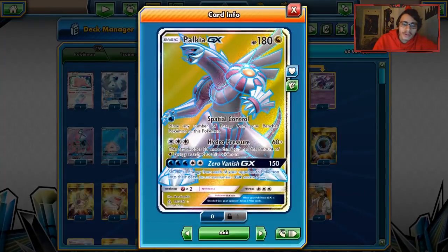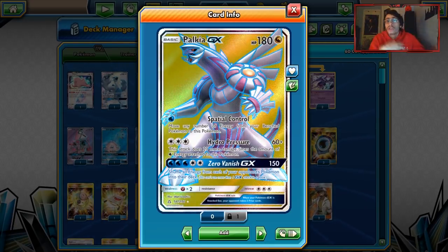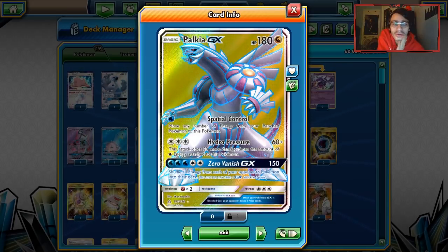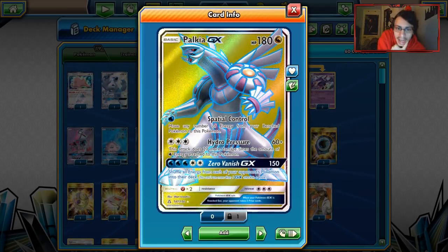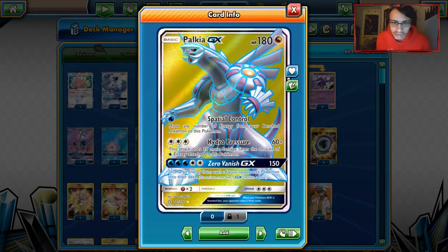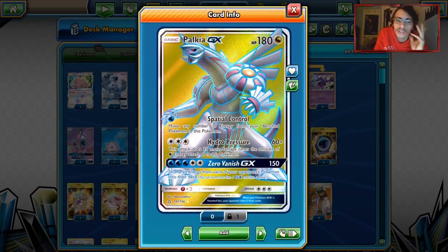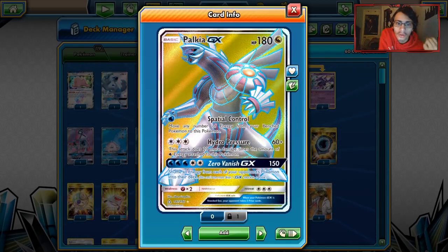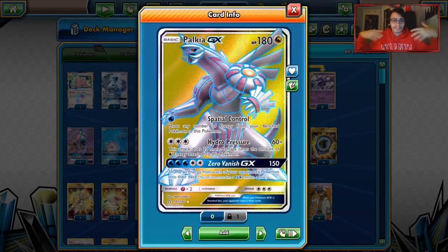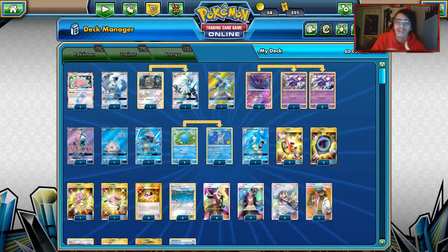Another attacker we have is Palkia GX — another really cool card that doesn't have a grass weakness. Hydro Pressure does 60 plus 20 more damage times the amount of Water Energy on it. But the main reason I like it is Zero Vanish GX, which does 150 damage and then shuffles all energy from each of your opponent's Pokémon into their decks — so decks that build up a lot of energy, like Gardevoir, just get reset completely. That's why I like having Palkia in here.